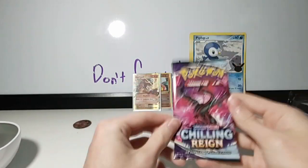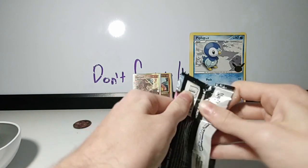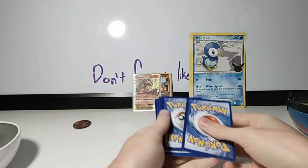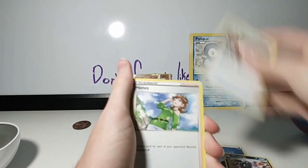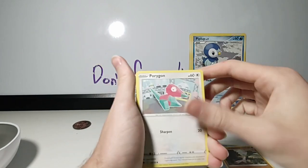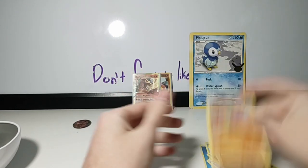We got a Chilling Reign pack. You know how Chilling Reign is to me — let's see if it's any good. Open her up. We got Delibird in the front — Delibird's always a cool card. Here is the code card for anybody who is interested. We go 1, 2, 3, and 4 to the front. We got Water Energy, Whirlipede, Crushing Gloves, Honey, Delibird, Farfetch'd, Porygon, Heracross, Snubbull, Farfetch'd, Farfetch'd, and Gallade.